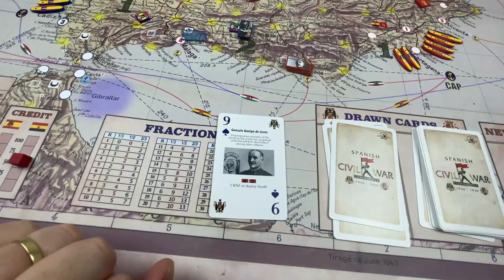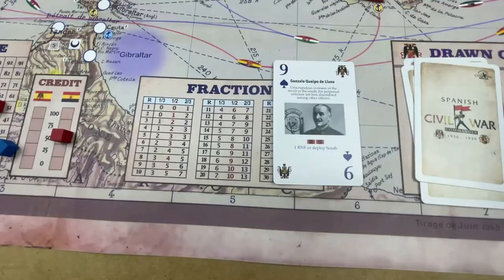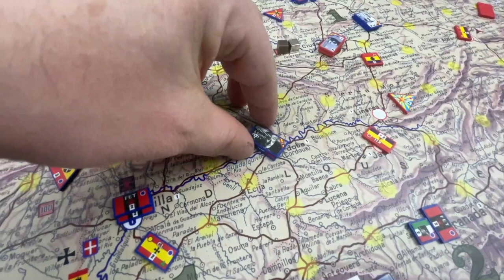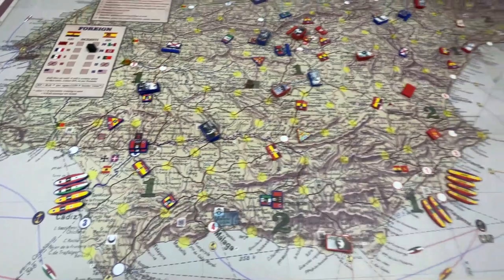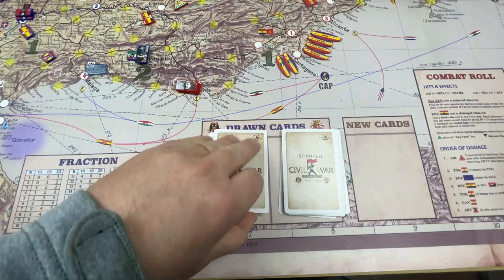Gonzalo Queipo de Llano has no combat qualities, but you can deploy two Falange units or deploy a reinforcement if he is already commanding a regular army. The condition in this case is that it has to be deployed in the south — anywhere south of the Valencia-Madrid-Badajoz line, as the game makes clear.